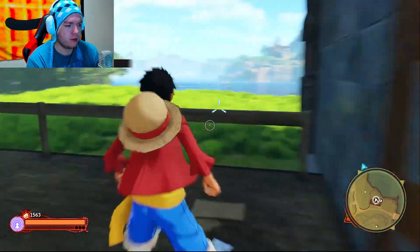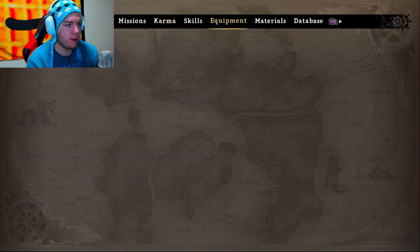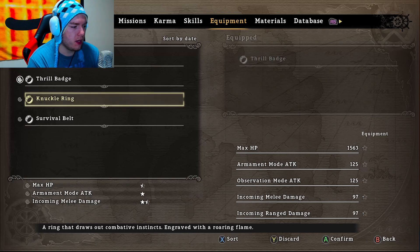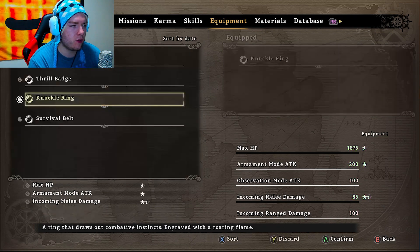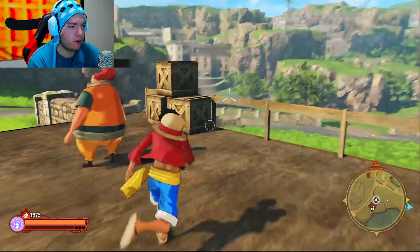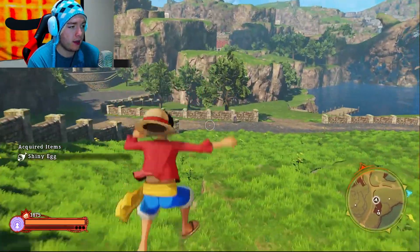This is absolutely beautiful. I love this game. Alright, hold on. Can I do something? Equipment. Knuckle ring - draws out the combative instincts, engraved with the roaring flame. The belt has many pockets, useful but slightly hinders movement. I'm going to use the knuckle ring. This knuckle ring, I think, will prove useful. Wow, that was quite a big punch.